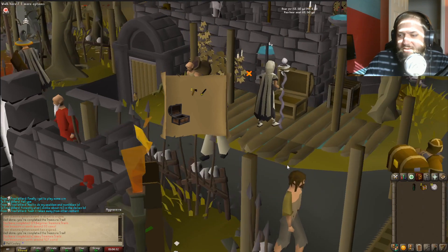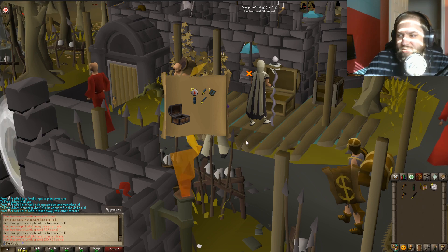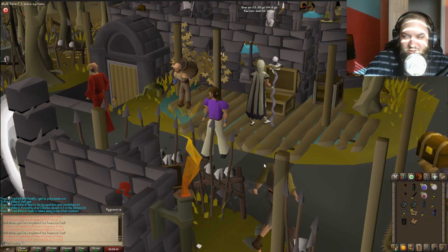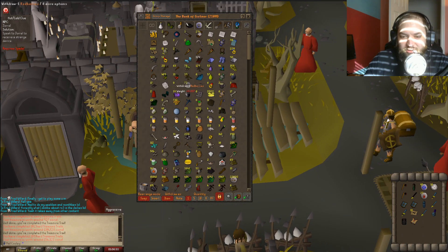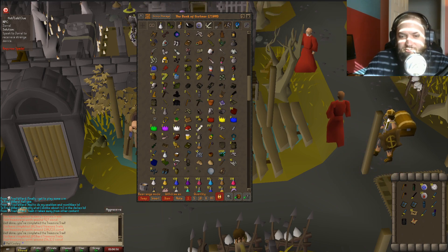An easy - oh man, that easy is awful. Two hards, cockables - always a good time. And a master clue, look at that! Cool, see if we can do it. Oh, a strange device. Hopefully it doesn't take me into the wilderness because I always end up dying to like the cabbage boss or something in the wilderness - good times.